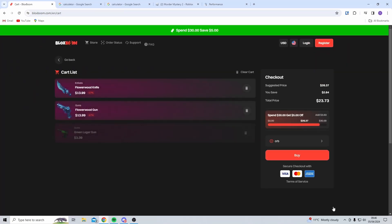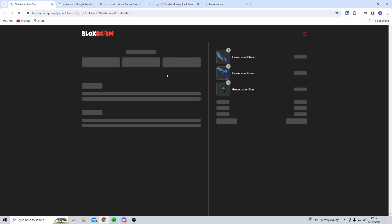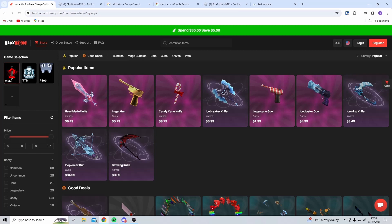So we are getting even more items while saving money, and the process of getting your items is literally instant. The best part of BlocksBoom is they also have 24/7 support, so if you need any help, just click the chat bubble in the bottom right of the website.